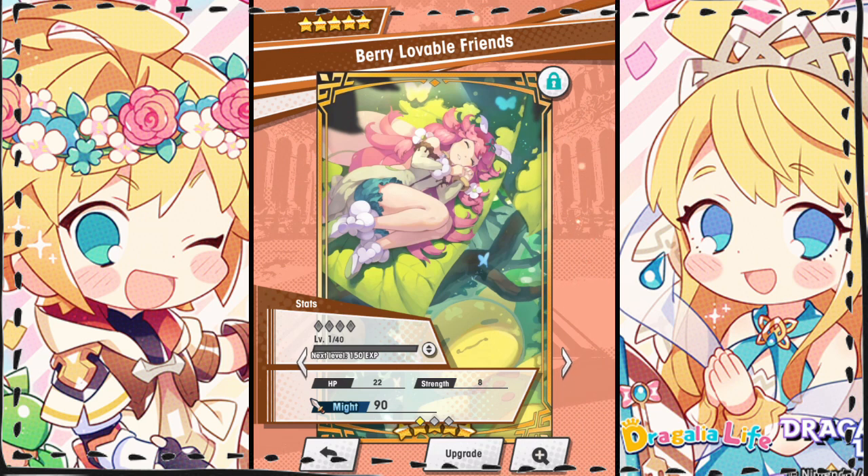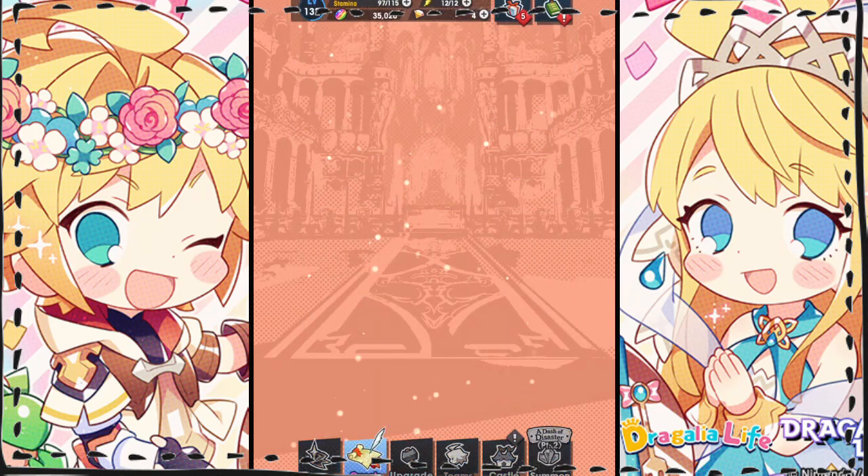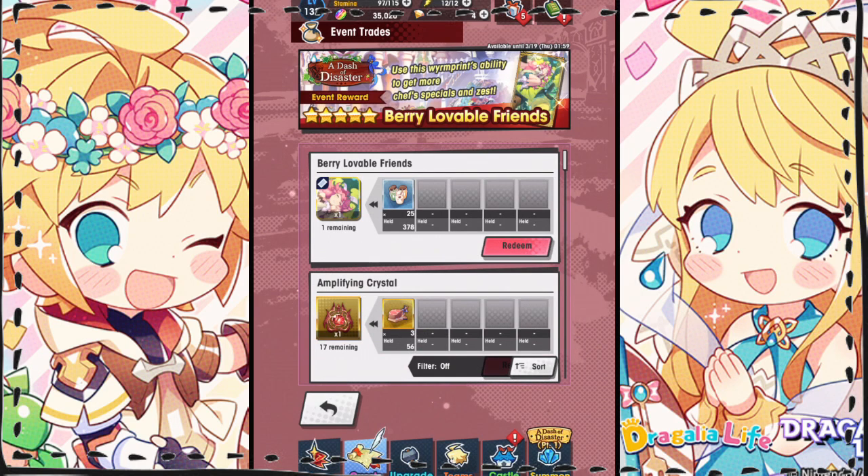When maximum unbound, this print grants a 50% bonus, but you won't want to rush to unbind it, as you're going to want to equip one to each member of your party first. Once you have enough copies to max unbound one of the prints and still equip one to the rest of your party, then you can go ahead and max unbound one. There are a few different sources to obtain this print. You can trade for them in the event Treasure Trade — I'm navigating over so you can see where that is — and they drop fairly frequently in the event. Once you have a Berry Lovable Friends equipped to your party, just start running Nature's Bounty à la carte and you should have enough materials before you know it.